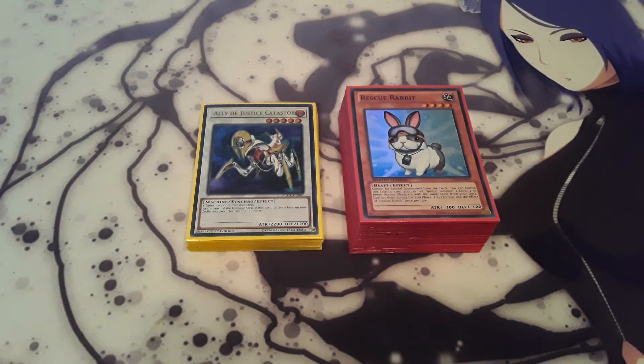Hey, how's it going everybody? So today I'll be doing a deck profile on my Dino Rabbits. It's a really old deck that I wanted to try out before the next banlist because I feel Evilswarm Dolka and Evilswarm Laggia have a good chance of getting hit on the banlist. So I wanted to put this deck together and play it before that potentially happens.